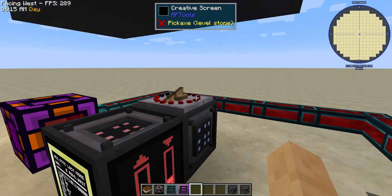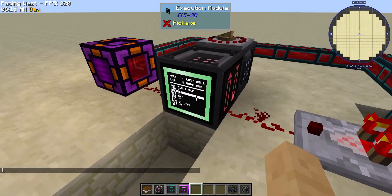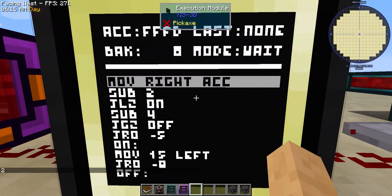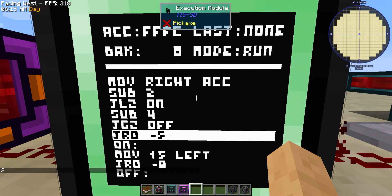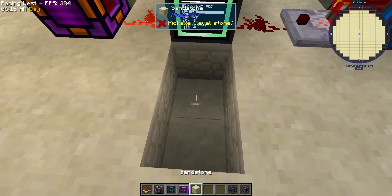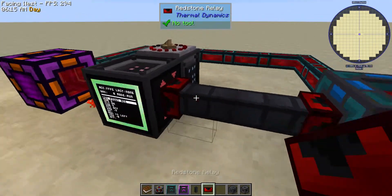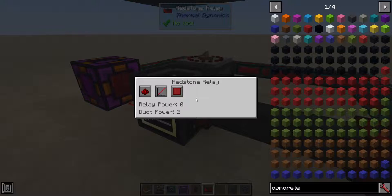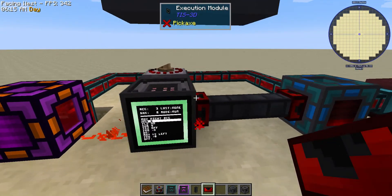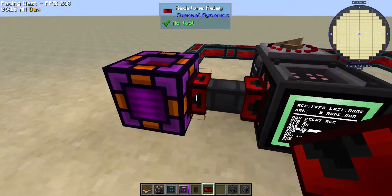You could also slow this way down by giving it a redstone signal of like one or two — though a redstone signal of one pauses execution. Now you can see it running a lot slower. You also have some other flexibility, like you could replace this with structural ducts and relays, or really anything that could carry a signal. In this case it's acting as the comparator and the medium, and it still functions exactly the same.